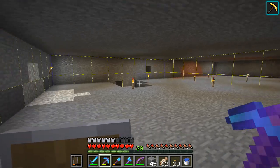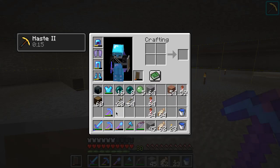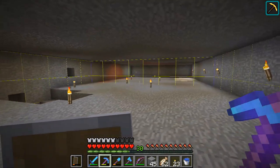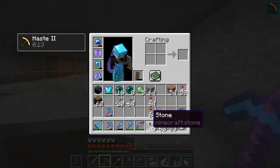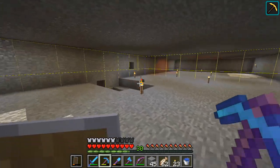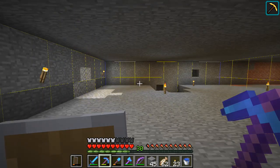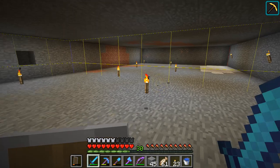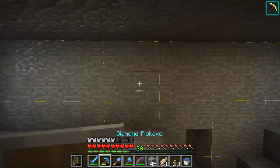I got this area all dug out — this is gonna be the size of one spawn pad. It's just two chunks, so it's 16 by 32. Note: this is still an overlay, though only the last clip won't be, because my mic started working then. I'm going to be digging a lot more and digging into the sides so slimes can fall. I'll be placing iron golems into the sides as well so slimes can fall faster.